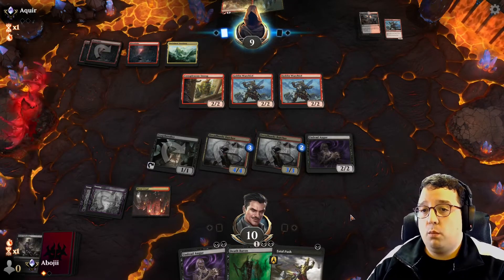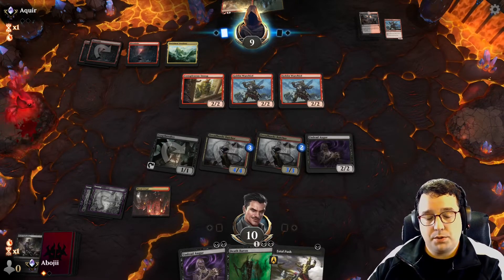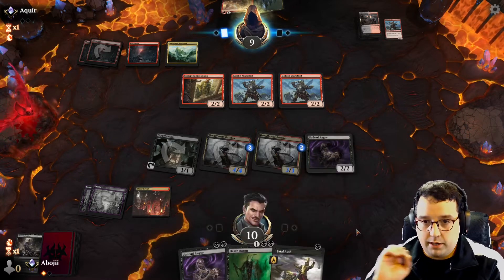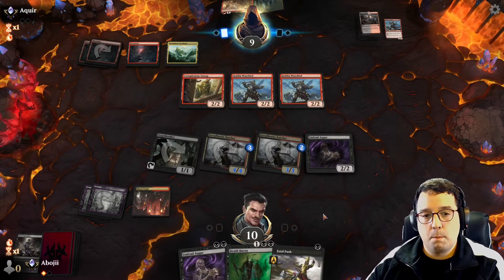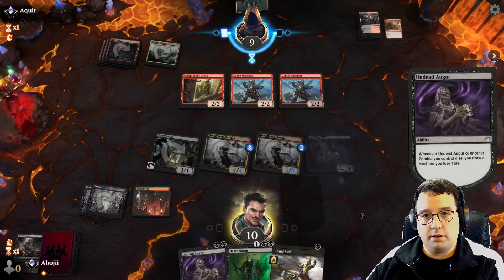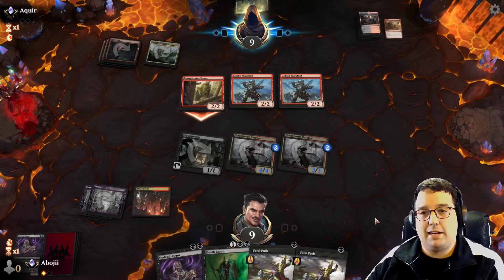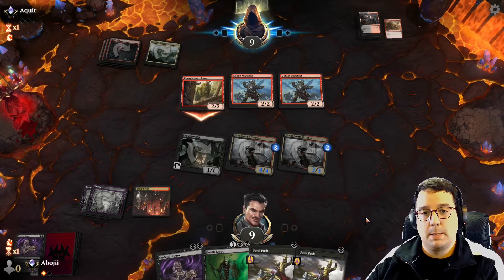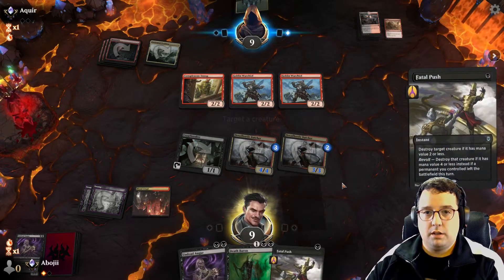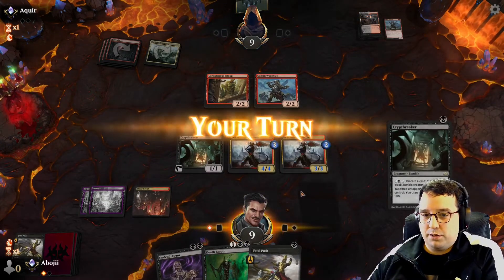I might end up Fatal Pushing one of the Warchiefs depending on how they attack. Something is definitely getting pushed because next turn is certainly going to be Death Baron and then just go. They decide to go onto the Undead Augur — another Fatal Push, sure. I don't think they can really attack too hard here. Let's get rid of the Warchief. Game is chugging a little bit — I have to reset. Let's get rid of the Snoop.